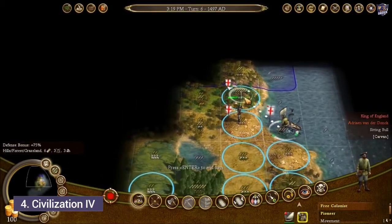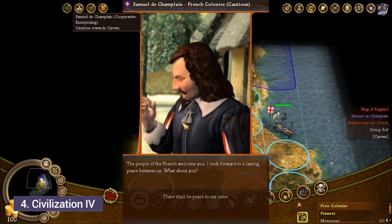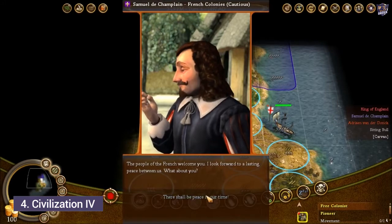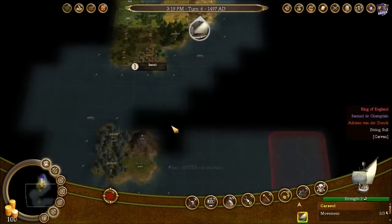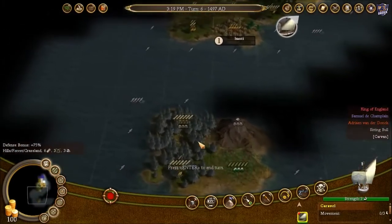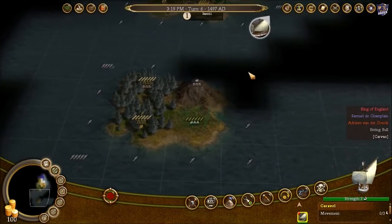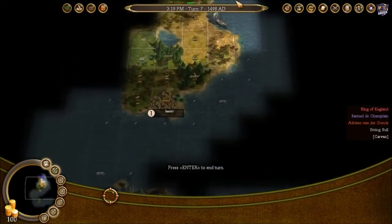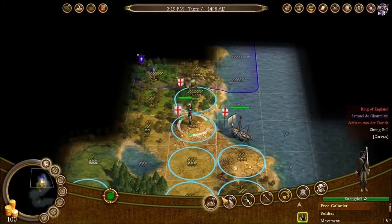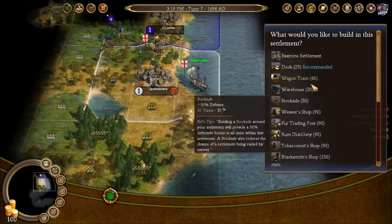Number 4: Civilization 4. We've met Samuel de Champlain of the French colonies — there should be peace in our time, at least for the moment. I do think I will build my second colony down here, because that island will be a nice little people factory and just crank out individuals. And we've founded the settlement of Jamestown.